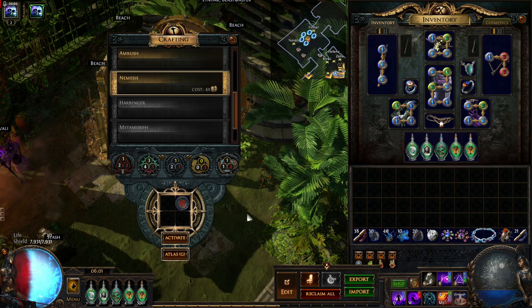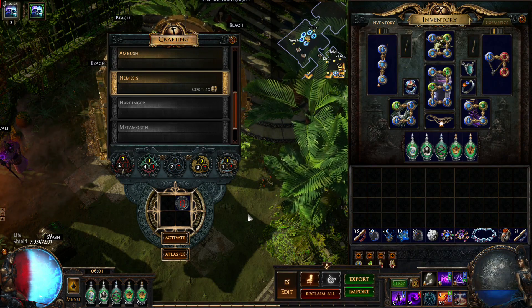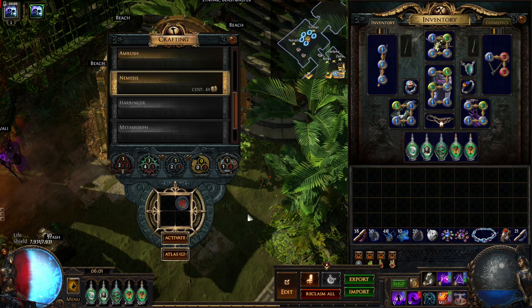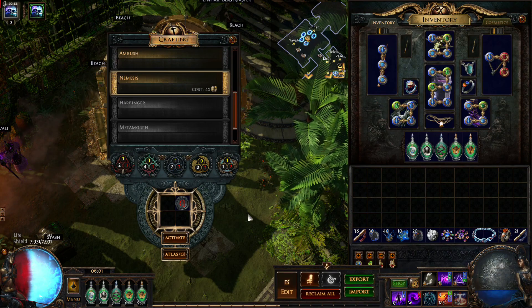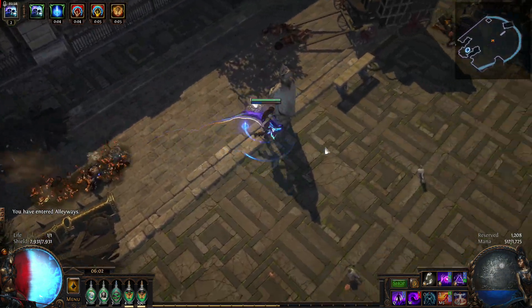Now let me show you one tier 10 map. Just for fun and this video, I will use the Nemesis Zana mod for a small chance to get a Headhunter belt. Okay, let's try it.